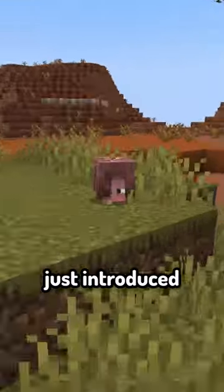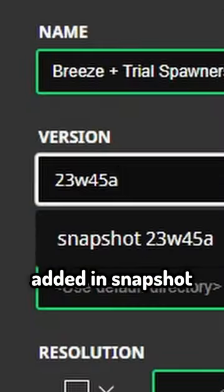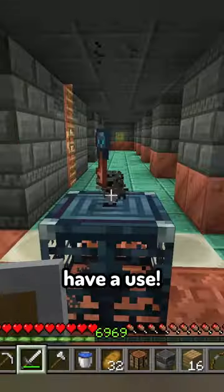Minecraft 1.21 just introduced a new feature that completely revamps the trial chambers. Remember those trial keys added in snapshot 23w45a? Well, now they finally have a use.